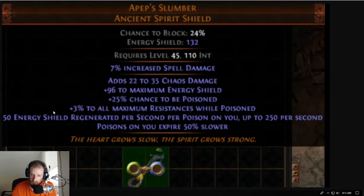The first one is Pep's Slumber. It is an ancient spirit shield. It gives you 7% increased spell damage, adds 22 to 35 chaos damage, 96 maximum energy shield, 25% chance to be poisoned, and 3% to all maximum resistances while you are poisoned. You also gain 50 energy shield regenerated per second per poison on you, up to 250 per second, and poisons on you expire 50% slower. This could be some sort of trigger for self-inflicting poison builds, similar to self-inflicted bleed builds using the Red Trail. Pretty interesting that it comes in the shield slot.